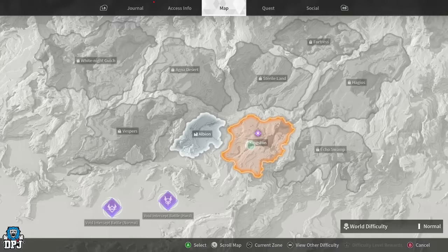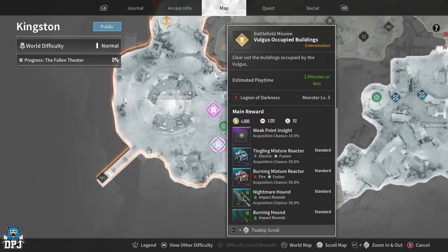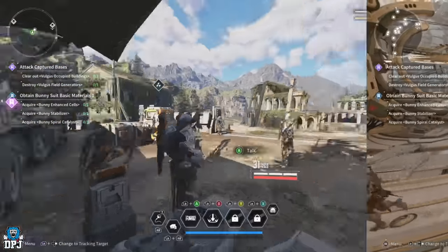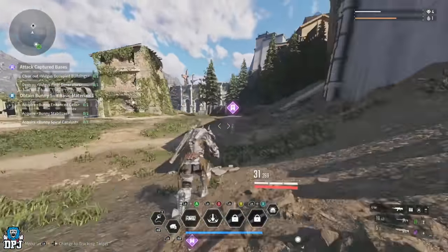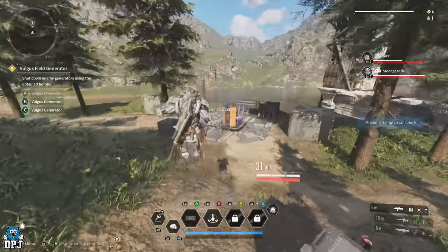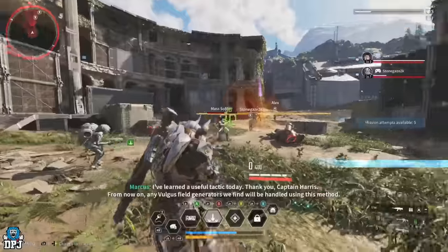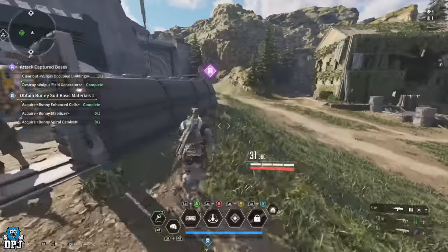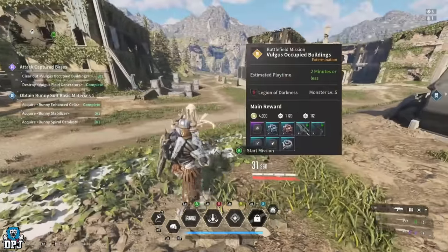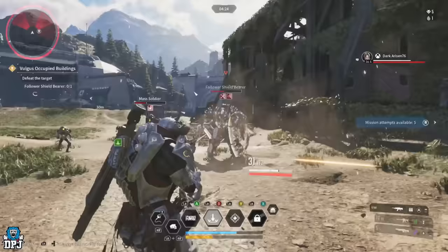From here on the Kingston map you will see two new purple quest missions. The one on your right as you're spawning, or at the top of the map, rewards you the Bunny Enhanced Soul material. Do this one first — it requires you to destroy three Volgus generators and then defeat the Elite Storm Warrior. For the second mission, Attack the Captured Base, you clear out Volgus's occupied buildings and defeat the Follower Shield Bearer.